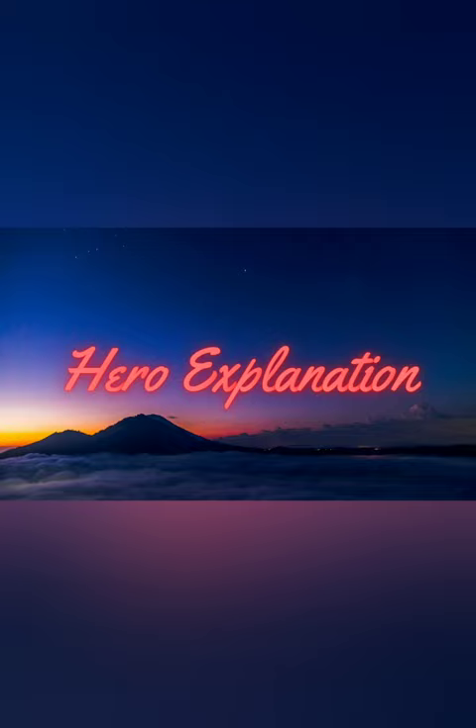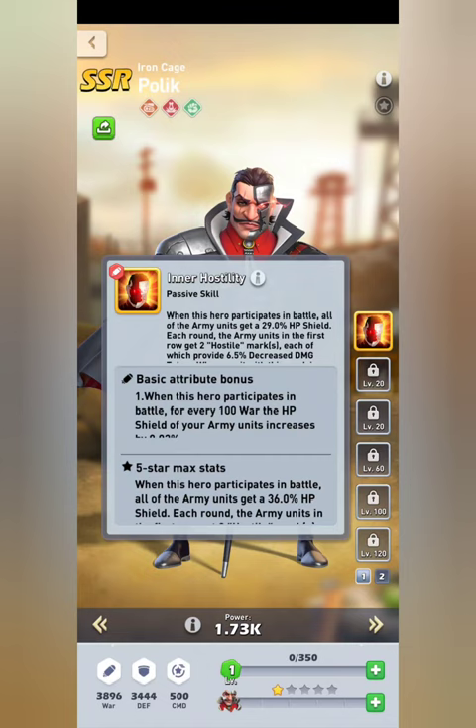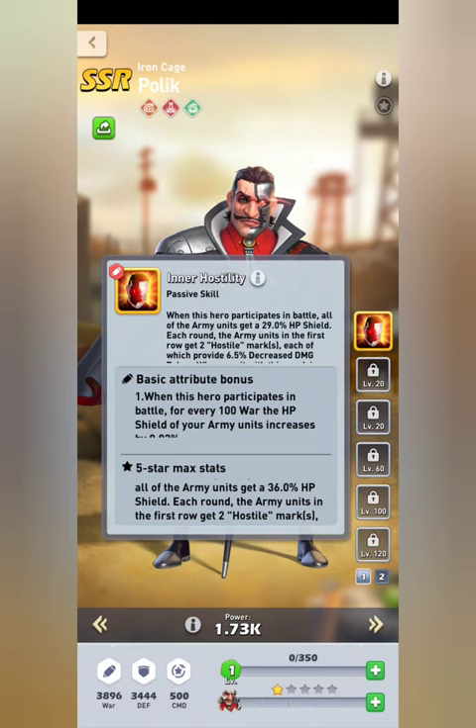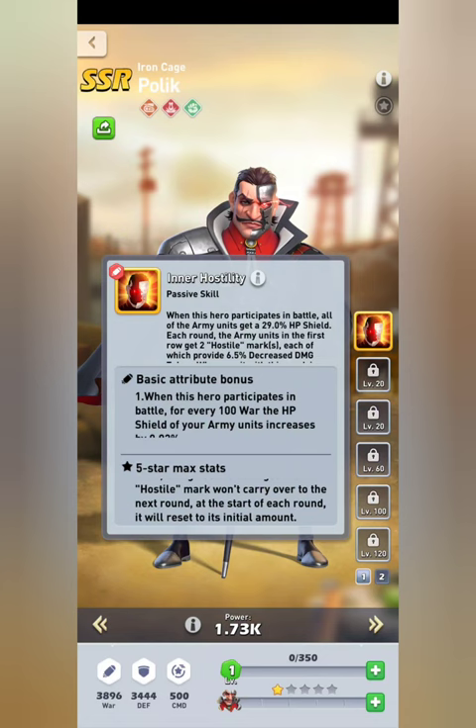Now we'll go over the hero and how he works. He is an army hero. His skill at five-star max stats: when this hero participates in battle, all army units get a 36 HP shield. Each round, the army units in the first row get two hostile marks, each of which provides a 10% decrease in damage taken. When the unit with this mark is attacked, one hostile mark will be used to fire a missile at a random enemy target in the back two rows doing 100 damage. The hostile mark won't carry over to the next round — at the start of each round it resets to its initial mark.